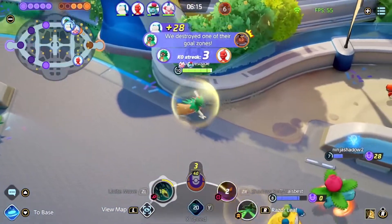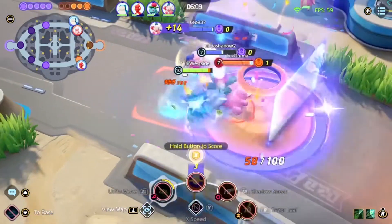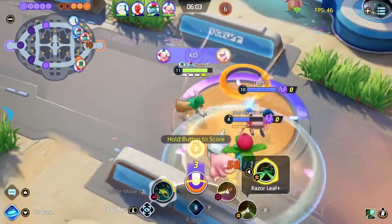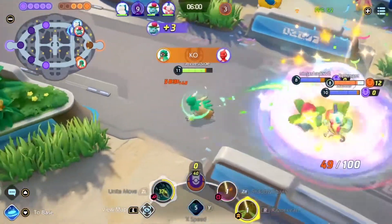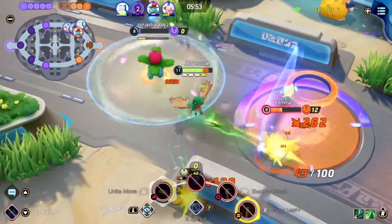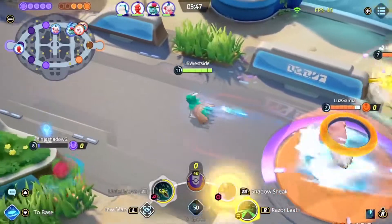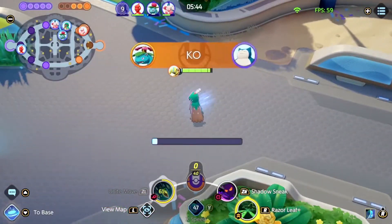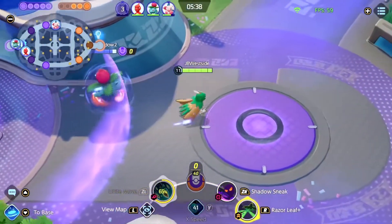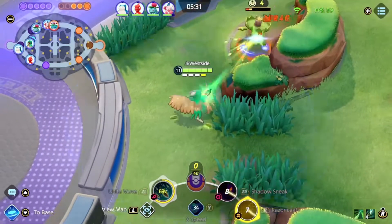We're able to score there and get a nice little 3-KO. Both of these games were before I lowered the sensitivity, but I played a few more games after and I'm really liking it — I definitely suggest you try that out if you're having trouble aiming. I can't be the only person who thinks the unite move is just not good, right? It's good for stealing — that's really my only opinion of it. You're a literal sitting duck, so if anyone can get behind you with an eject button you're just done. Be ready to cancel your unite move if people get close, especially if someone ejects behind you.